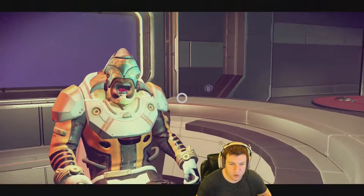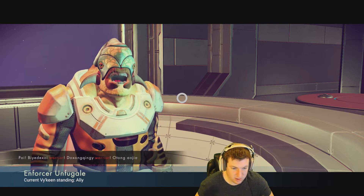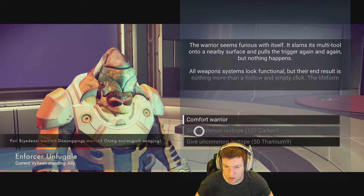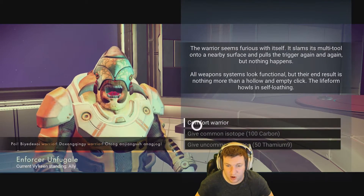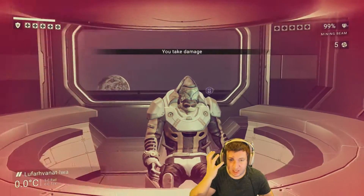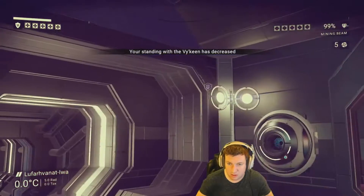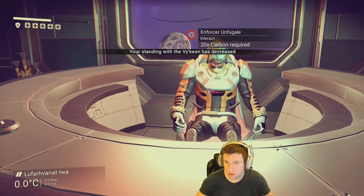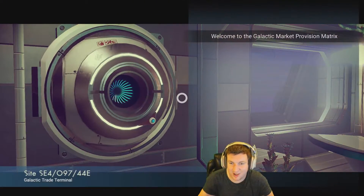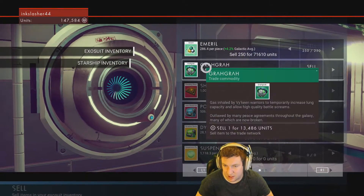Come on, come on - enforcer, warrior. All we can do is comfort the warrior as of right now. What the fuck, why was he mad at me? We need 20 times carbon - can we buy some carbon from here? Alright, let me sell my items first.